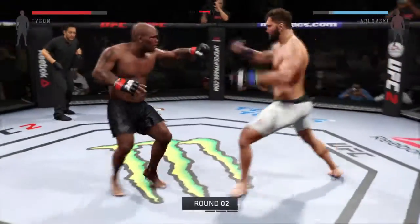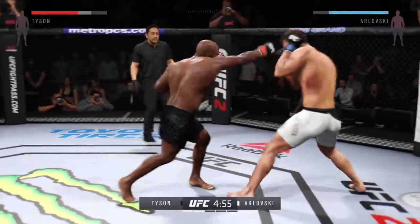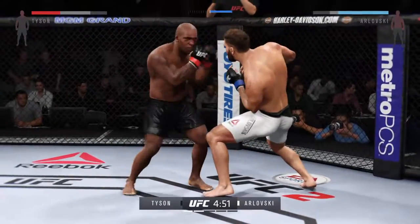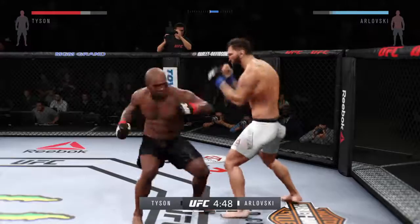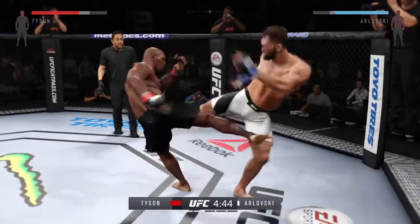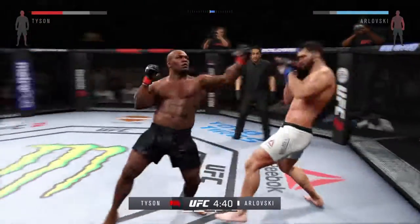Here we go, round two. At the end of that round, his opponent was clearly hurt. He's gonna look to start this round off fast and try to pick up where he left off. Head kick. Nice block and a counter left. Take a look at the numbers as you break down this fight — it's clear that the overhand is the scoring shot.